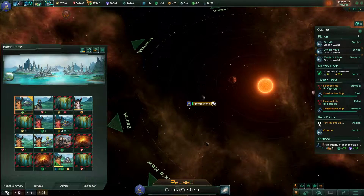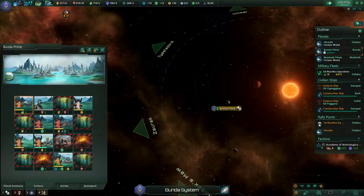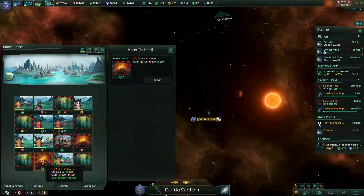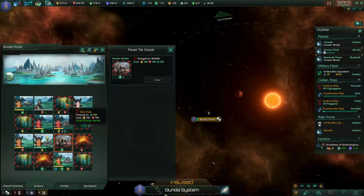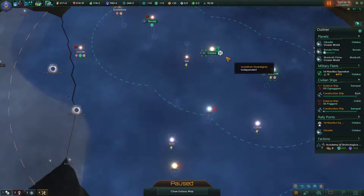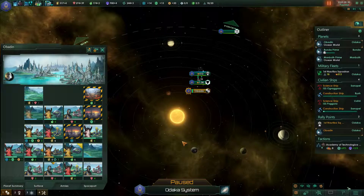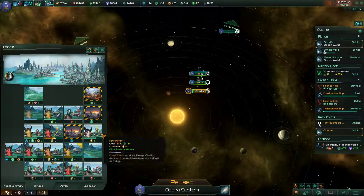This hydroponics farm finished extremely quickly — let's go and upgrade it as well. This pop is still migrating for whatever reason. Could we clear out any tiles? No, we haven't gotten the technology yet. Anything we could do in our capital? We could upgrade some of these hydroponics farms, or at least one. We don't really need to — we have enough food right now.